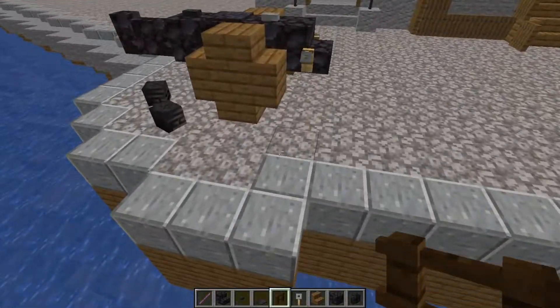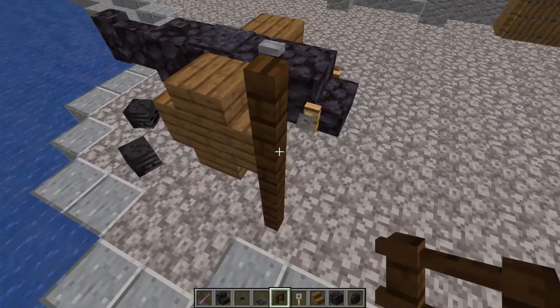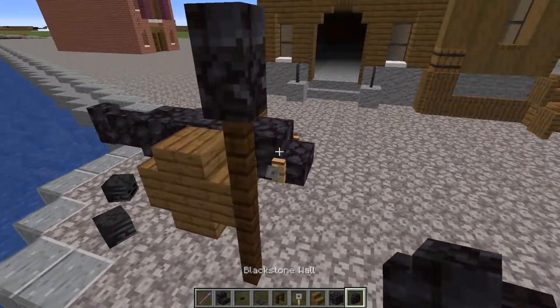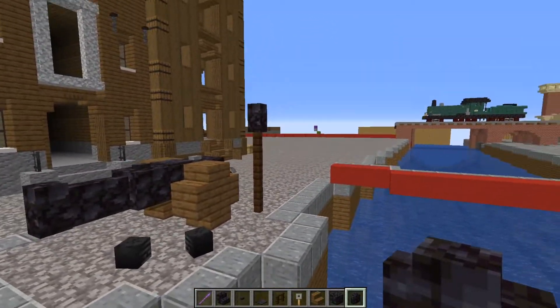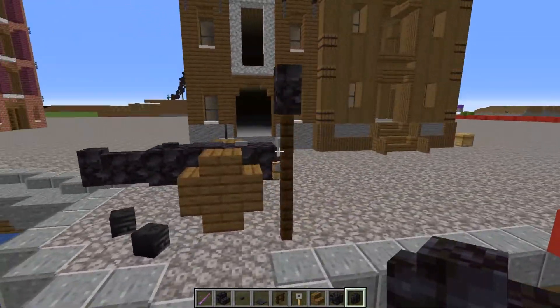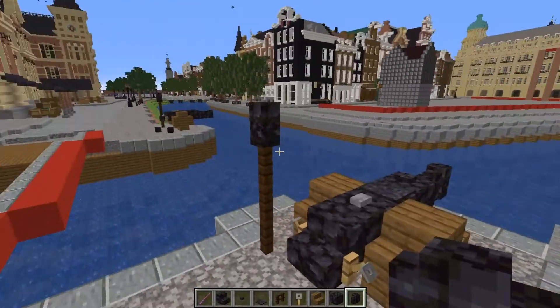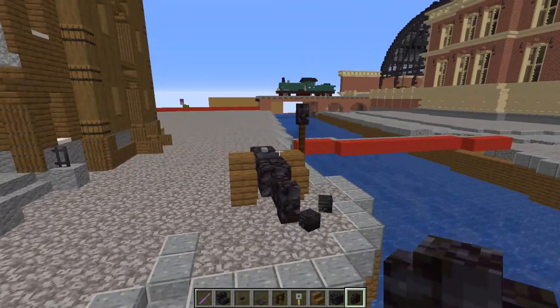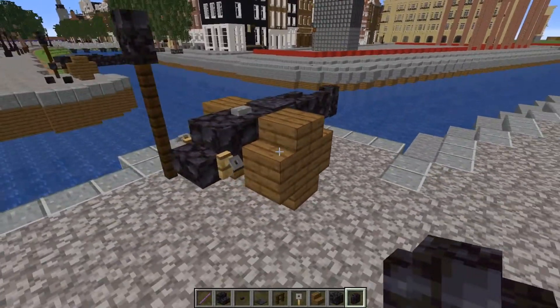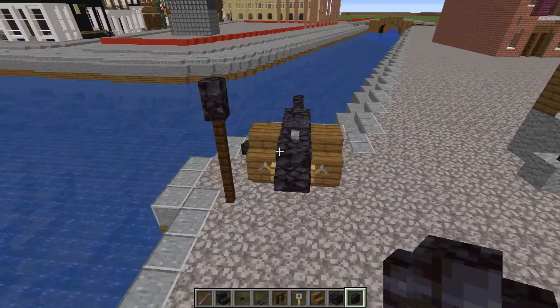This is also very interesting. Just place a small little stick — I don't know how it's called in English, but it's the tool they used to push the cannon balls inside of the cannon. And it looks very interesting to put it next to the entire thing. I personally absolutely love it.